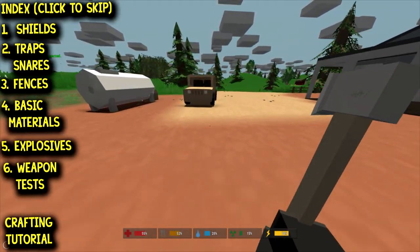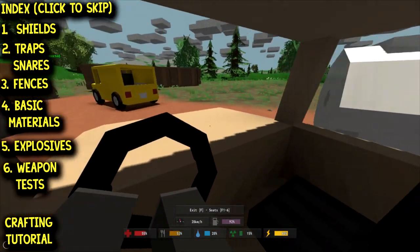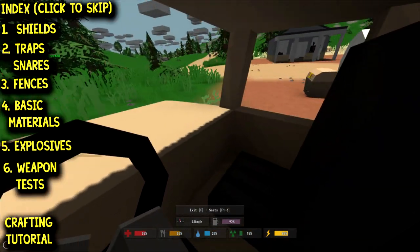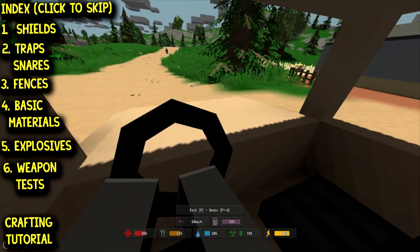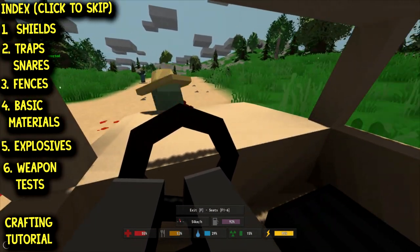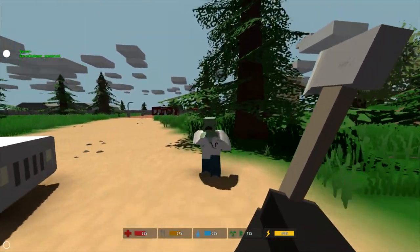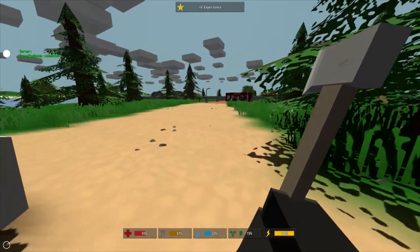Now we're going to head to the airport, where we'll find a decent variety of both military and civilian zombies to test out these new explosives. Alright guys, we made it to the airport — it's time to do some tests.